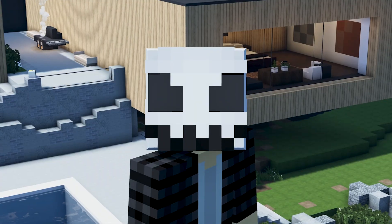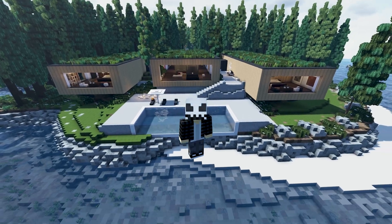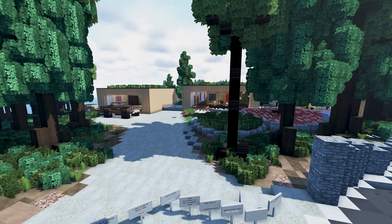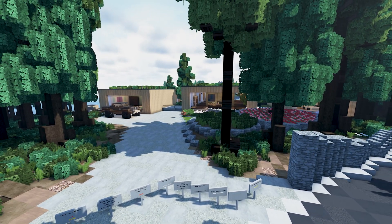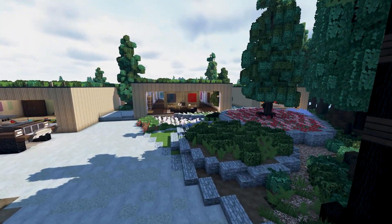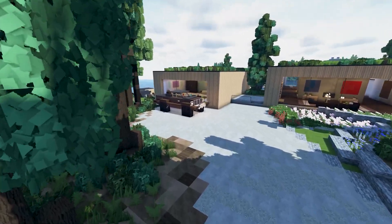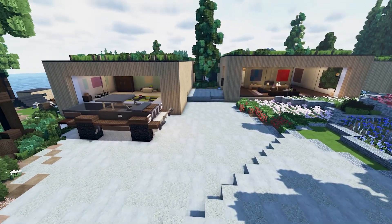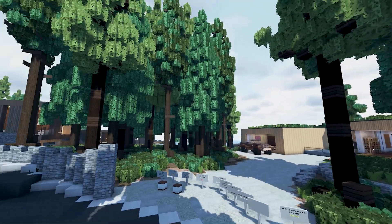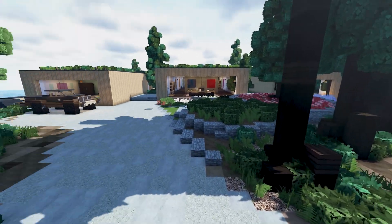You guys clicked on this video because you want to see the house behind me, so let's just get straight into it — we're touring this house. To start off, this is not my house, I did not build this — Ratza did — and I'm going to be touring it. We are using the World of Corralis texture pack and we are on the World of Corralis server.